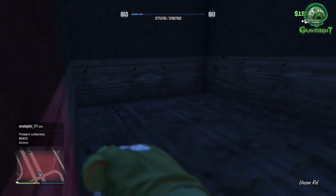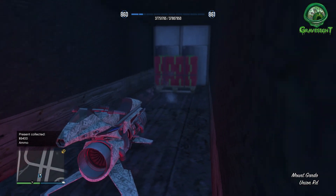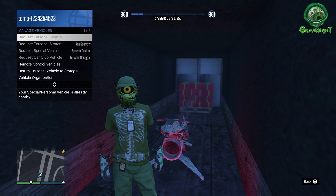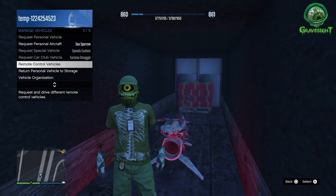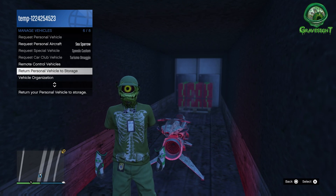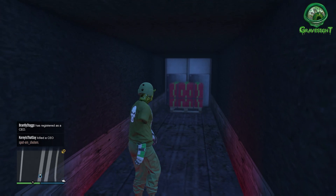We're going to jump off our Mark II Oppressor, and then from here let's pop open our interaction menu and get rid of that Mark II Oppressor so it doesn't glitch out and potentially kill us while we're chilling inside of the back of the Happy Holiday Hauler. All right, get rid of that vehicle real quick — there we go.